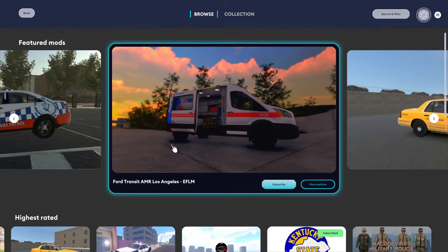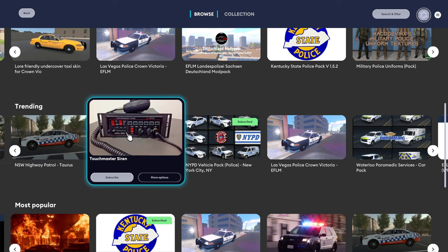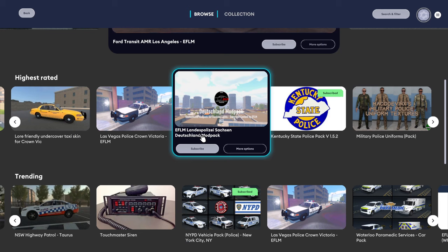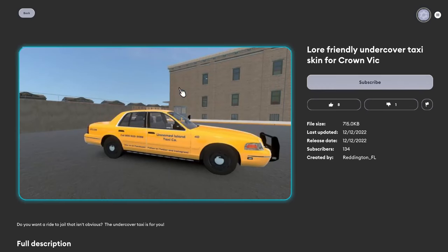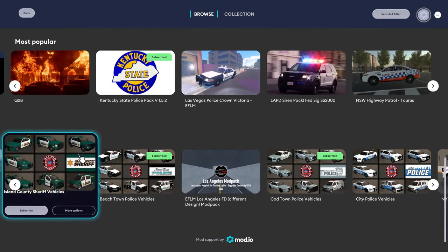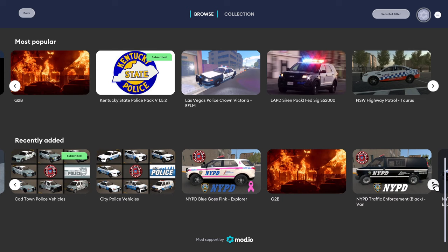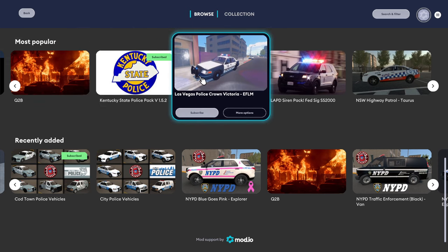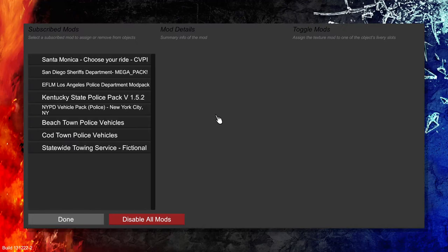Once you open it up you get a bunch of different menus — featured mods, highest rated, trending, which I guess is different than highest rated because trending is presumably popular right now whereas highest rated is maybe an all-time thing. Then you've got most popular, so ratings versus popularity. You can scroll through; there's a bunch of different mods already, not quite as many as I'd hoped but it's increasing semi-quickly. There are mods that have been floating around the community for a while — they just didn't have official support and you had to update files manually. This makes the process a lot easier. I'm hoping community members who've created mods will come back and update them and put them into this system.